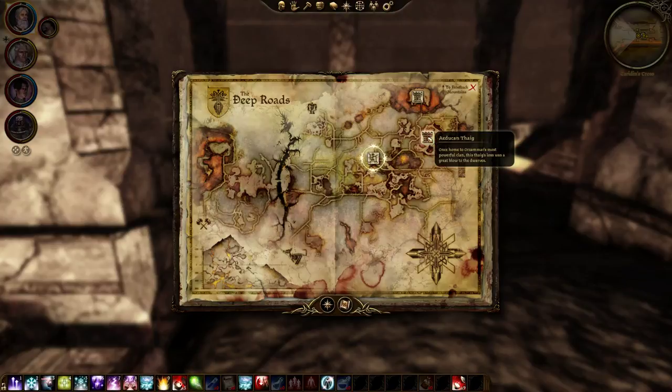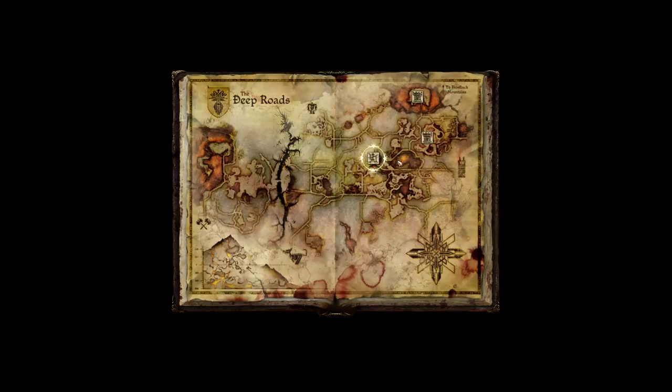It doesn't lead us anywhere, just further down. We do need to return to town nonetheless. We'll go back to Caridin's Crossing and grab the other path — hopefully it'll lead us to the correct place. But we need to sell some junk first. That is our goal right now.